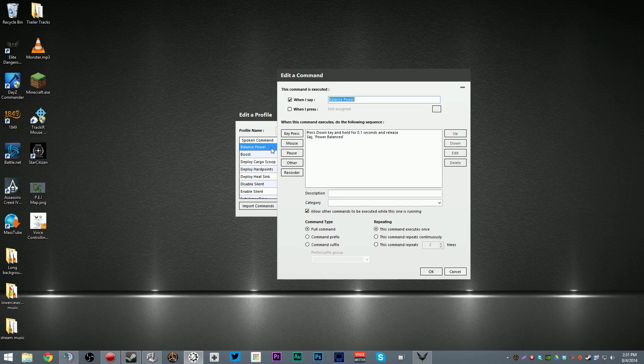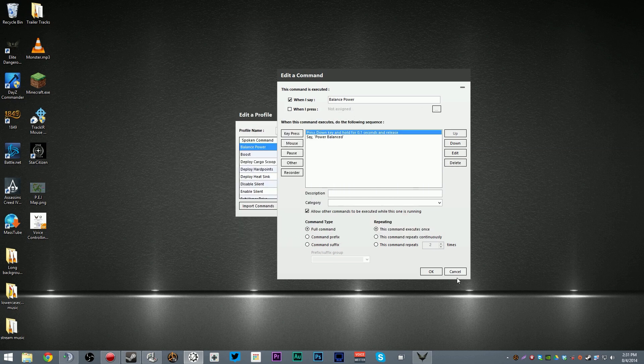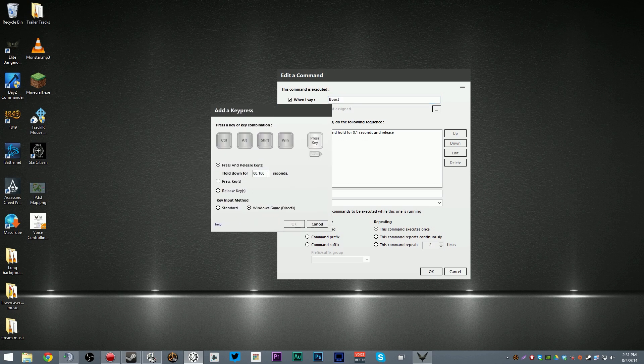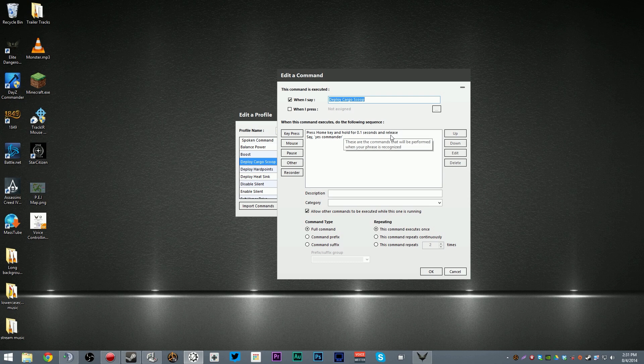You create these new commands. The trial only allows you 20 total, so that's why this is grayed out — because I've set up all 20 of them. For example, this balance power command: when I say 'balance power,' the game will press down a key and hold it for 0.1 seconds and then release. You always want to have the 0.1 second. Basically, here you just choose whatever key you want, how long you hold it, and so on. There's lots of different options, and I've got them deployed to match up to the configuration in the game.